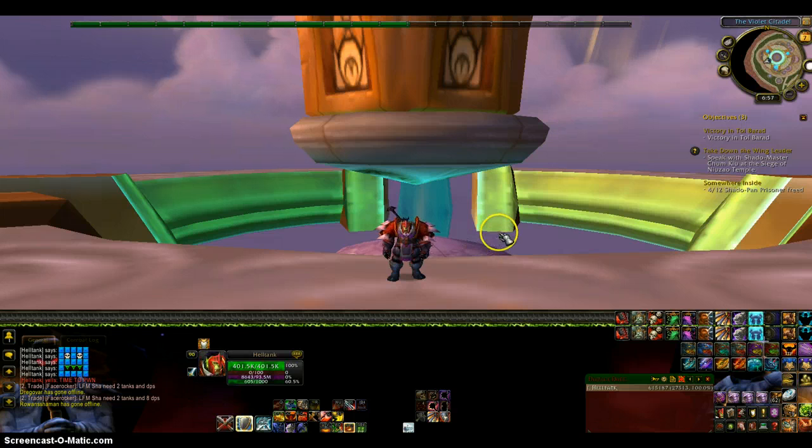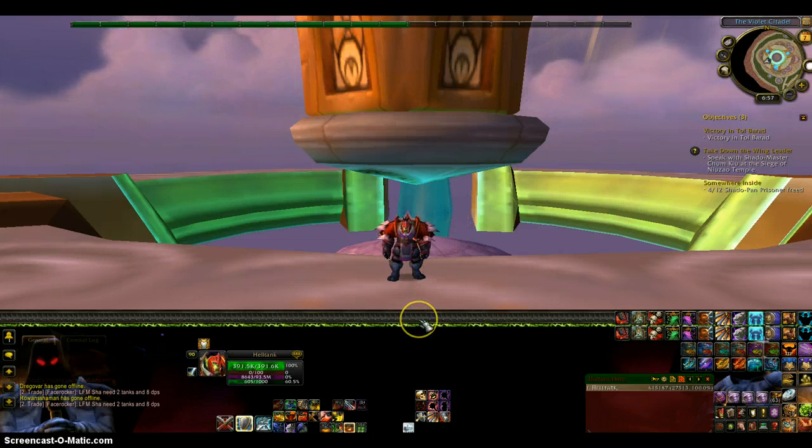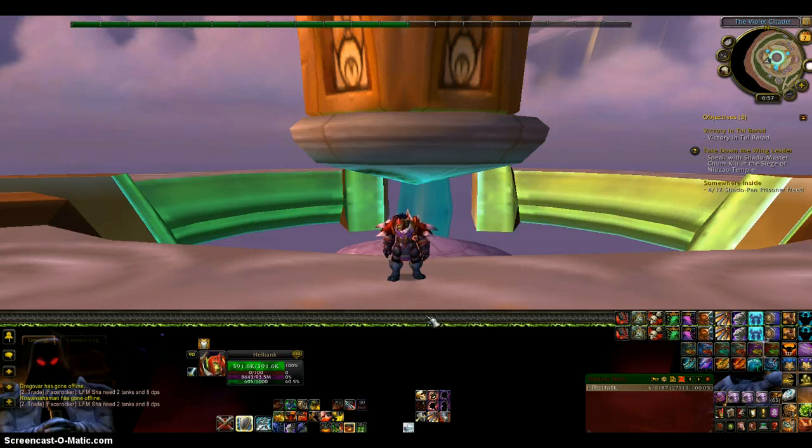For rotation — I start off with Shield Slam, I get two Devastates up, I do a Revenge, and then I do the rotation over again. You will be getting a lot of rage because none of these abilities use rage. Devastate would if you don't have the glyph, but I do. The only abilities that really cost rage are Shield Block, Shield Barrier, and Heroic Strike. If I want to do more damage I'll do Heroic Strike instead of Shield Block or Shield Barrier. But most of the time if I do not have a healer I'll be doing the least amount of Heroic Strikes possible and staying defensive.